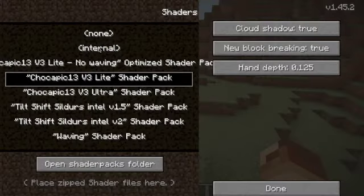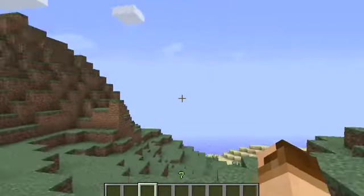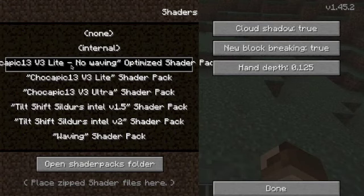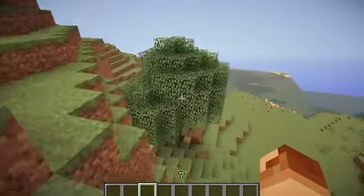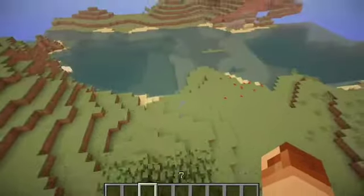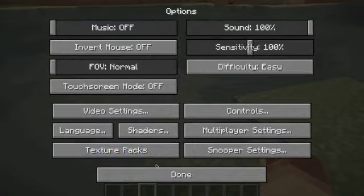Anywho, let's look at the shaders here. This is normal Minecraft — you guys know what this is. This is the Chocopik 13 thing; I really don't know how it's called, but this is the sun flare thing without any waving trees, and some pretty water.